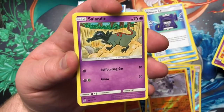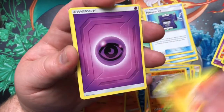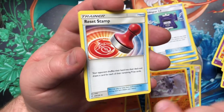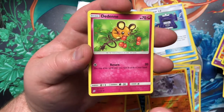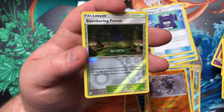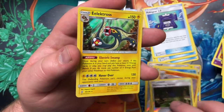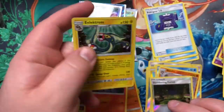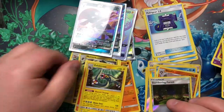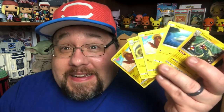We got ourselves a Joltik, Salandit, Ralts, Meditite, Shroomish, Energy, Reset Stamp — the other art's better — an Electric Fish, another Ditto, Slumbering Forest. Can we end on something other than a Ditto? Electric Fish? Five Electric Fish in this one opening. Five.